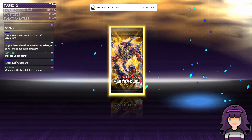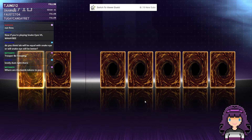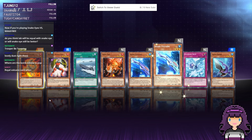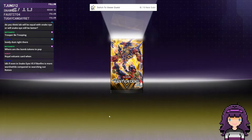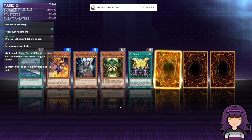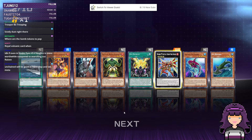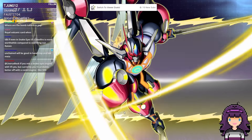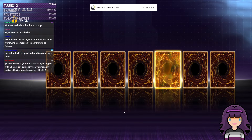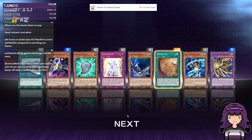Got another UR — only the one. It's gonna be Volcanic Rimfire. We still need to pull Unchained Shavaros, the main deck monster.